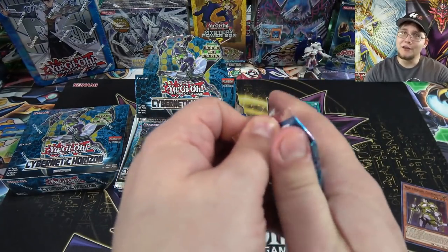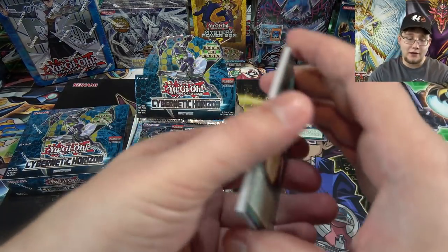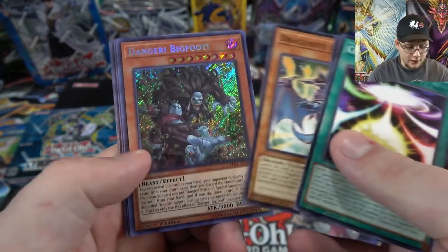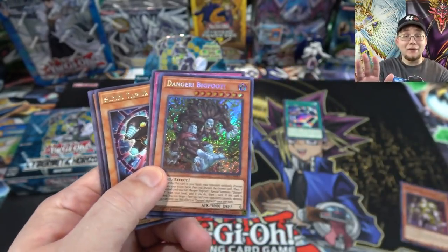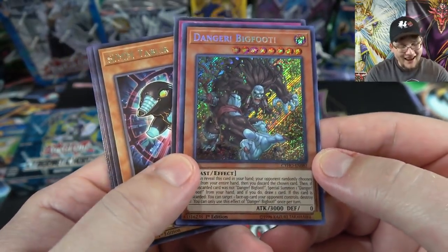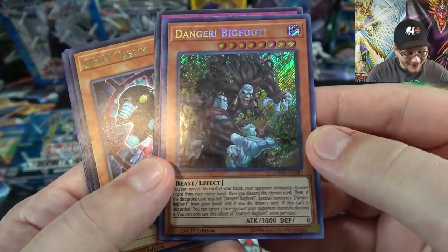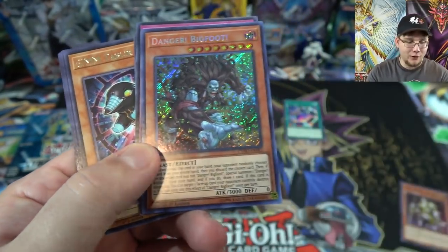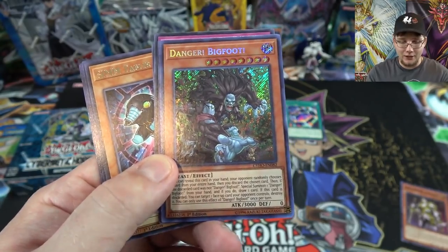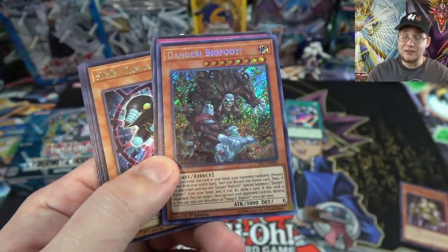Like I said in yesterday's video, I have a lot of deck profiles on the way — first I thought I'd go with Metaphys because I know I can easily get everything. But then we have Noble Knights, Dragunity, a ton of stuff. There's one of our Dragunity right there! Second pack — Danger Bigfoot! That's still a good way to start off an opening, I'll take it. I figured if I'm lucky maybe I'll get a couple of these from my case — the Danger cards are the ones I'm worried about because I want to build them.